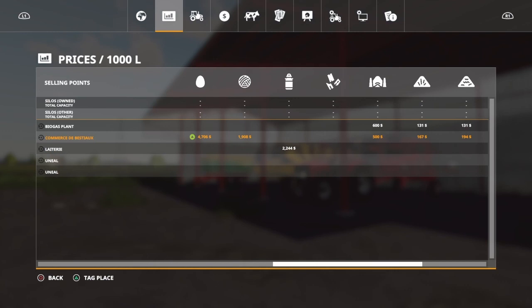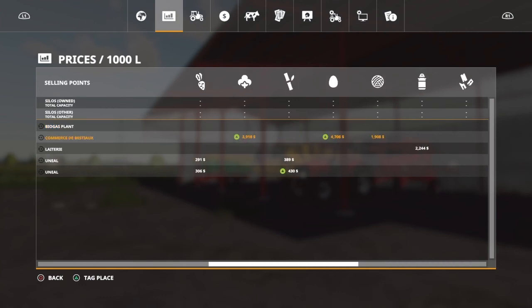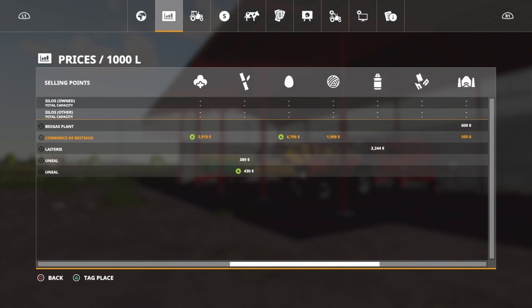We have the biogas plant which takes all your normal stuff. But you also have this one — Commerce Best Yorks — which takes your wool, cotton, and eggs. Not milk — eggs.